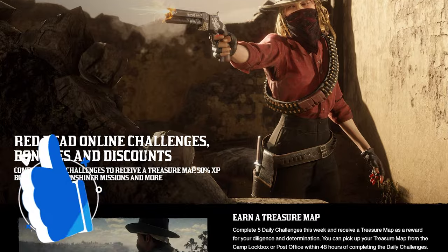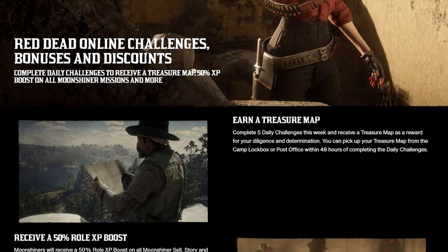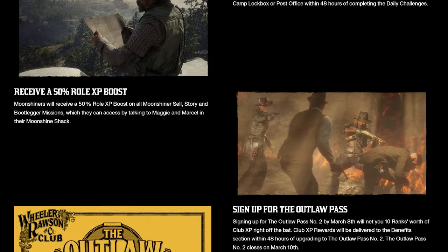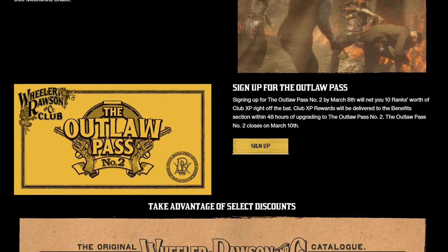Tip number 1: Make sure that you're always checking the current monthly bonuses and discounts. This will help you maximize your profit and give you the chance to purchase certain items at a lower rate. This is going to make your life so much easier, especially as a beginner, as you'll be able to unlock content that would otherwise be inaccessible.